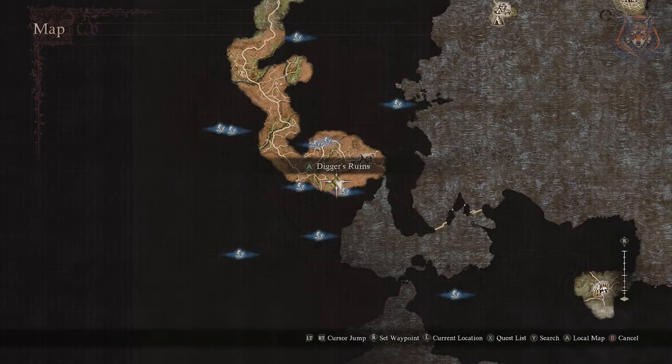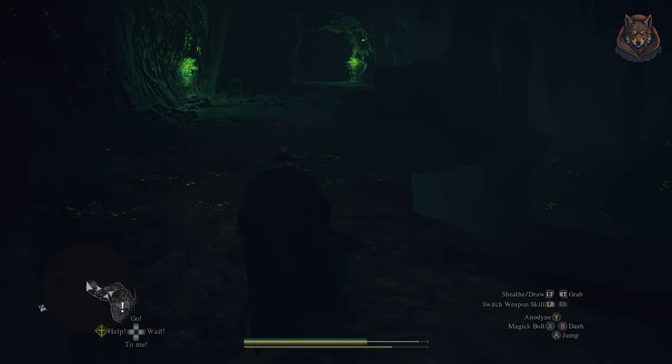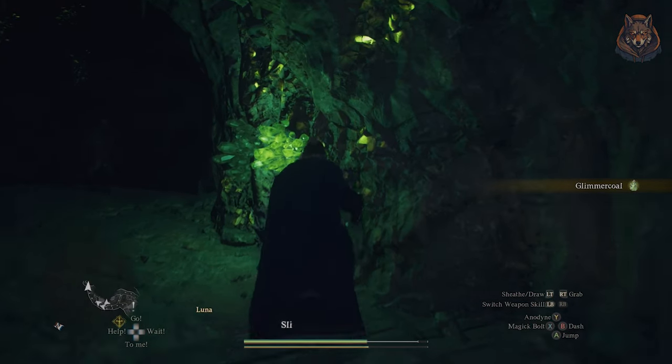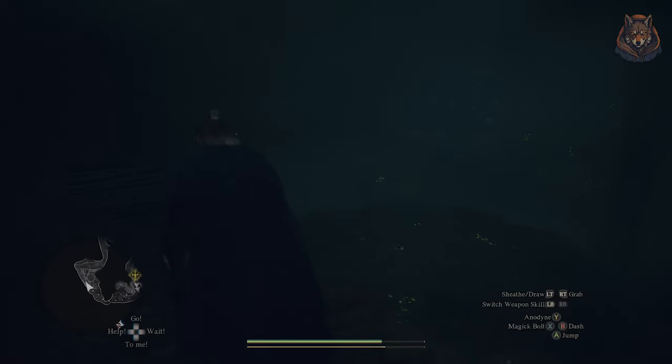All you have to do is wander around the cave and pick up all of the coal that is shiny. When finishing the quest you can give her up to 25 glimmer coals — there are 30 to be found in the cave — but you only need 15 to progress. I'm not sure if there's any advantage to giving her all 25, but I only gave her 15.